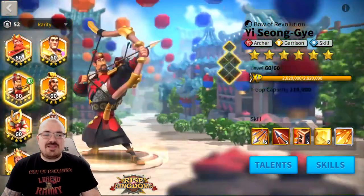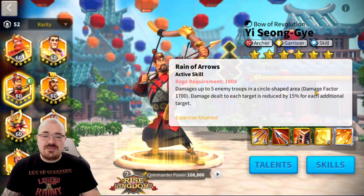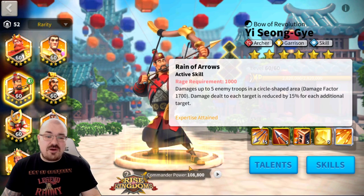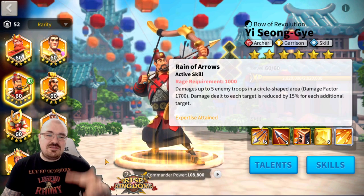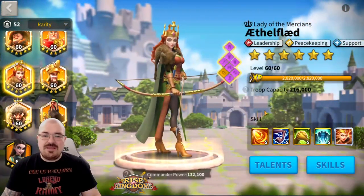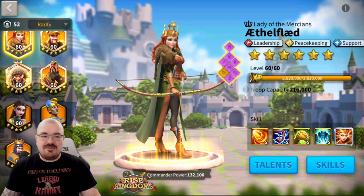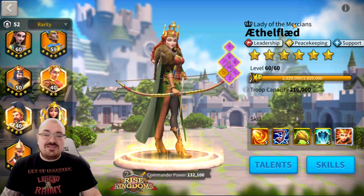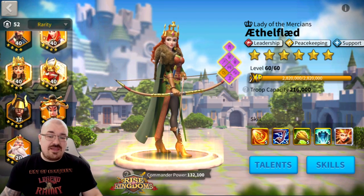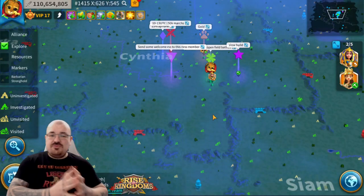AOE bar farming is what commanders like YSG can do — this is why YSG is your first commander you want expertise on. Once you obtain his expertise, he has a circular shaped area around him so he can damage up to five marches simultaneously, making it very easy to hit multiple barbarians. Aethelflaed also hits five targets in a half-circle, so Richard and Aethelflaed can also help with AOE bar farming. There are various other commanders with area-shaped attacks that let you hit multiple targets.